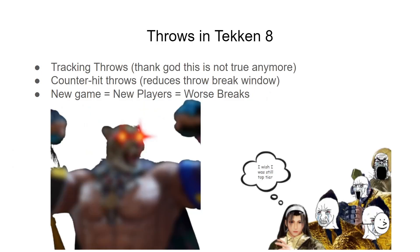Tekken 8 makes it even worse. Throws used to track, which was a big point of contention in the Tekken community. But counter hit throws still exist, and they reduce the throw break window from 20 frames to 14. This makes it even more difficult, especially since most throw breaks usually land somewhere in the 17–18 frame window. Most people are just unable to tech counter hit throws, which can make getting hit by a counter hit chain throw deadly. With Tekken 8 being a new game with new players, the community overall has worse breaks than before, which causes King to reign supreme with his throws.